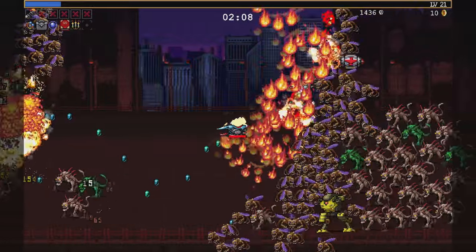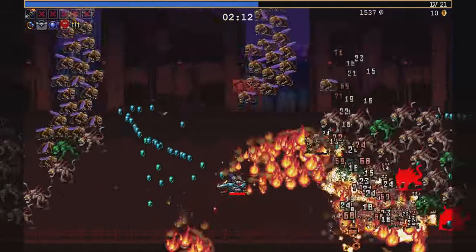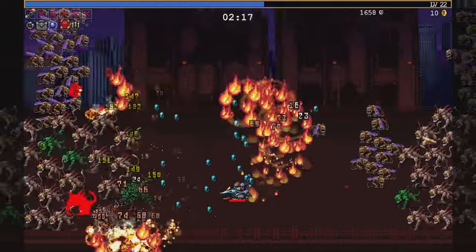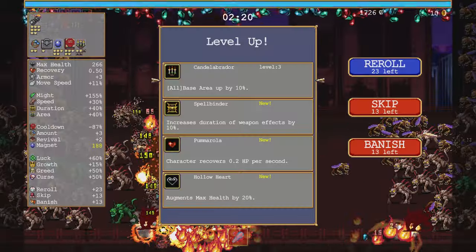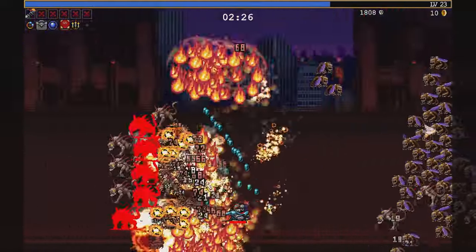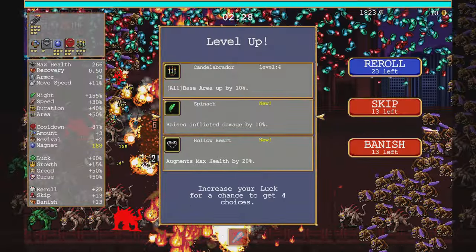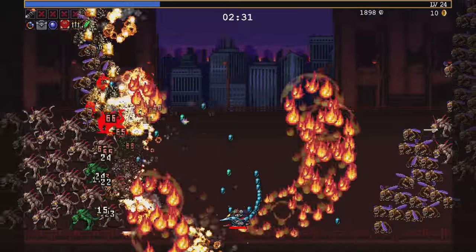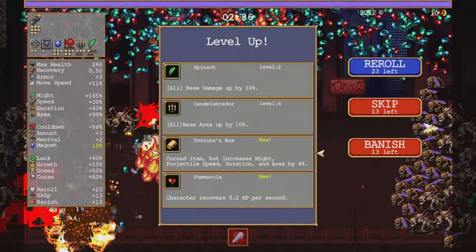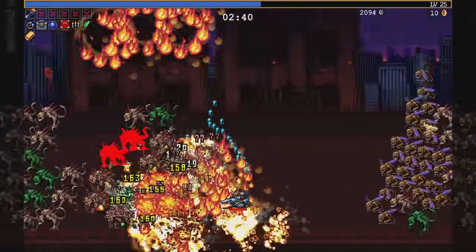Now just sneak around this boss and have a grenade show up and blow it up. So that figures. And now Torona's Box will require me to blow all of my reloads to find — I bet. So that's just how it goes. That was pretty quick, all things considered.